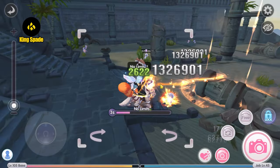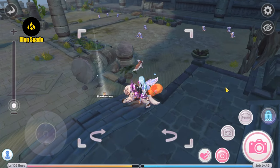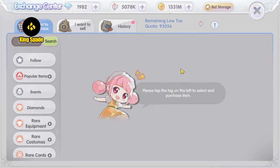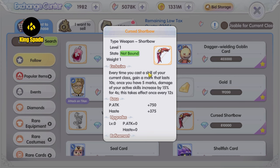Hey everyone, I'm King, welcome back to King Spade channel. I just made a big move — I just bought another gold short bow weapon, the Cursed Short Bow, to replace my existing gold weapon. This short bow will generate a mark whenever a skill is used, and after five marks it will increase active skills by 15% for the next four seconds.